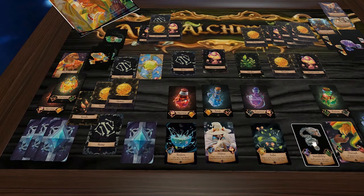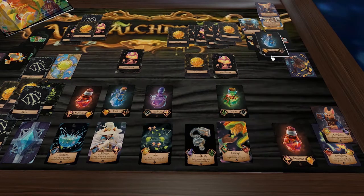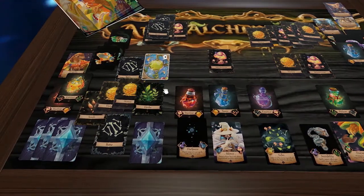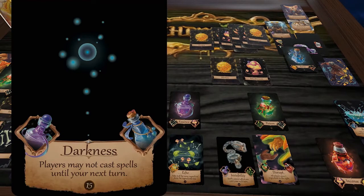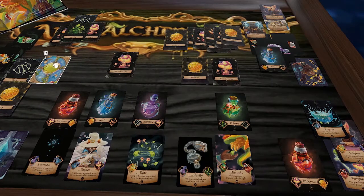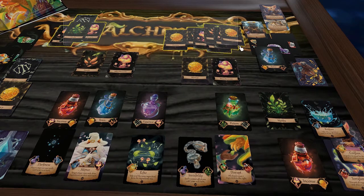One player needs purple (yellow and red in hand, but needs green requiring seed and bone). They grab seed and bone, passing their turn. The Honey Badger uses their Tonic to grab a Restore spell. The other player then uses seed and bone to craft a Poison potion. The Honey Badger considers using Restore to take an ingredient from the discard pile but holds off, aiming instead for Darkness.